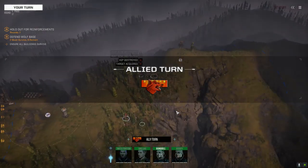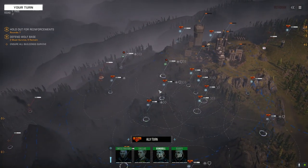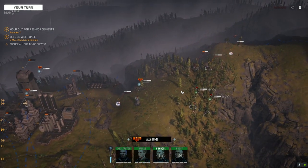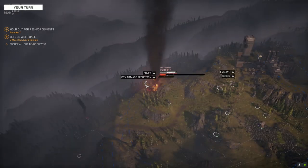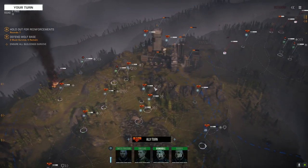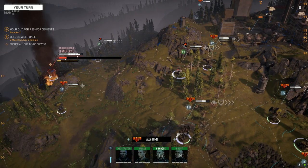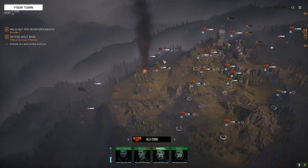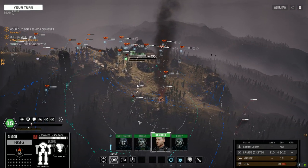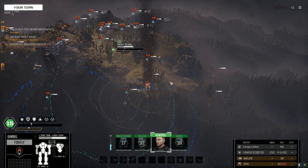What do we got down here? We've got our Firefly left. Nice hit - I think we're going to go after this Jenner. He's moving now - he's already taken CT damage, a little bit of arm damage. He's got four mediums and an SRM-4, basically a standard loadout. I think we're going to come around his side and blast him from the side - let's get down in here, run.